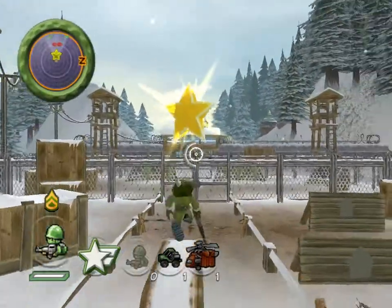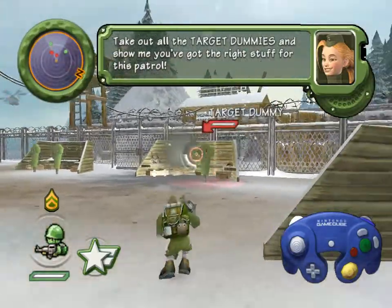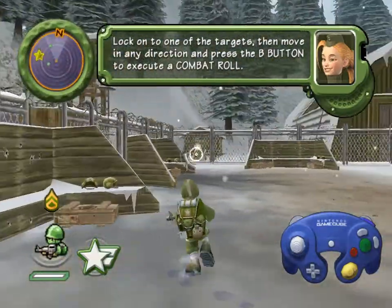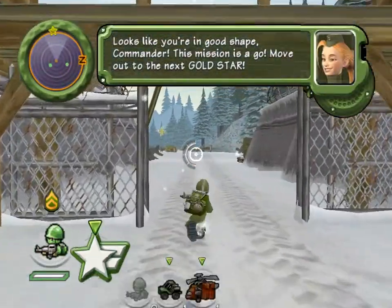Come in. Take out all the target dummies and show me you've got the right stuff for this patrol. Lock on to one of the targets, then move in any direction and press the B button to execute a combat roll. Looks like you're in good shape, Commander. This mission is a go.